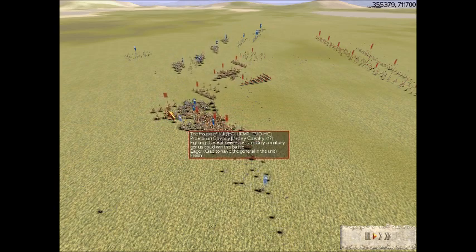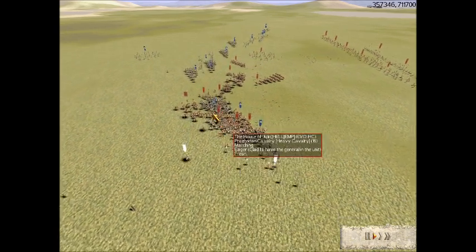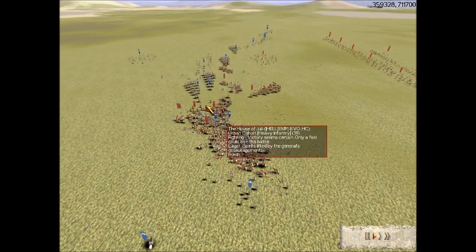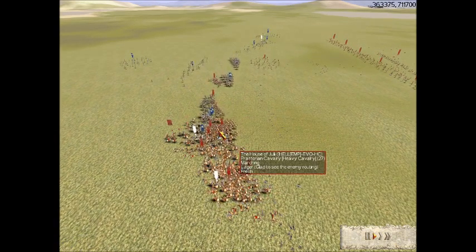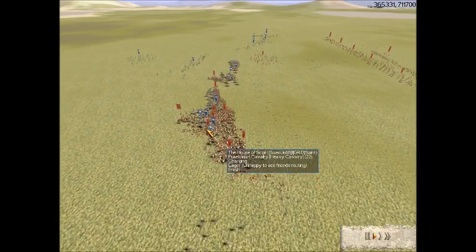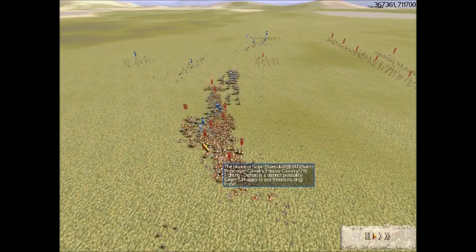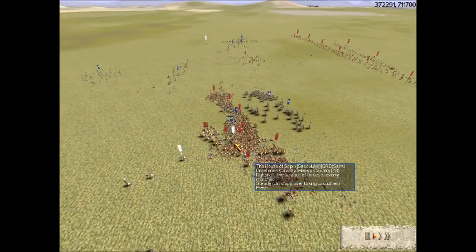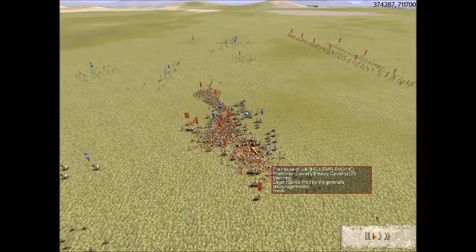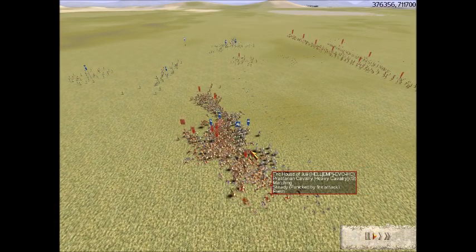That might be bad news for his General's unit — he definitely wants to withdraw that. And this Urban is going to route with no upgrades, being charged from behind. Expect it to route. There's a Praetorian Cav on Scipio's side there — looks like Scipio is actually losing a lot of Cav.